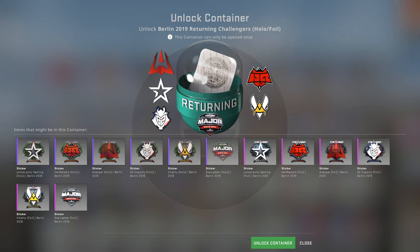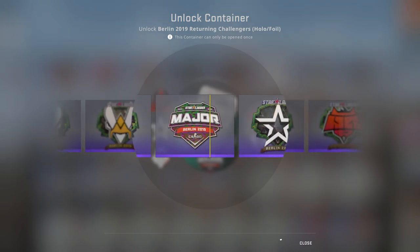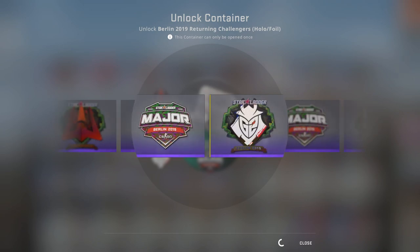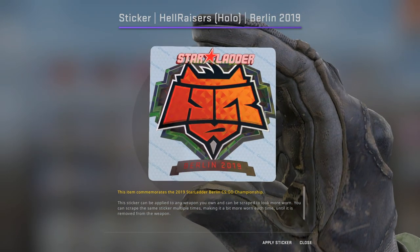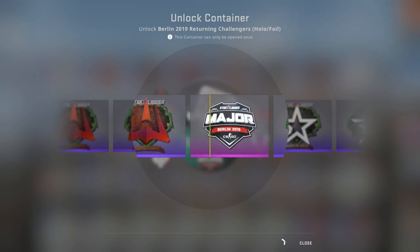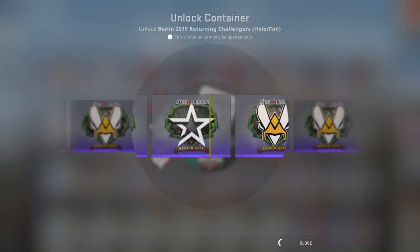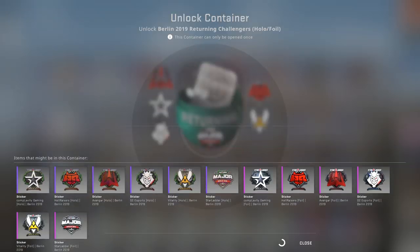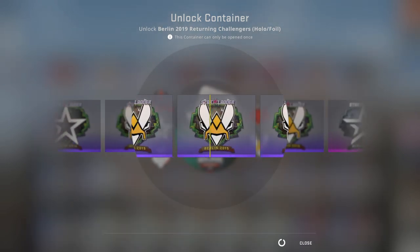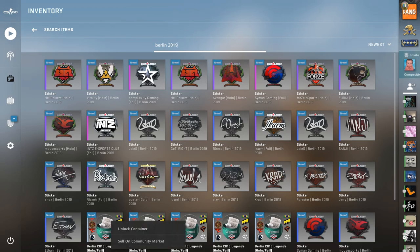Now we're moving on to the returning challengers. Obviously it would be pretty cool if we can get some nice foils from Hellraisers or G2. Vitality — here we go, what'll it be? So close to Hellraisers. Come on, Hellraisers foil. G2 foil. I'll take a holo. Come on, foils — foils are like the only way you can actually get your money back. Complexity Gaming. G2. Vitality. Come on, Vitality foil — yes. No. I was baited. I thought it was going to stop, guys.